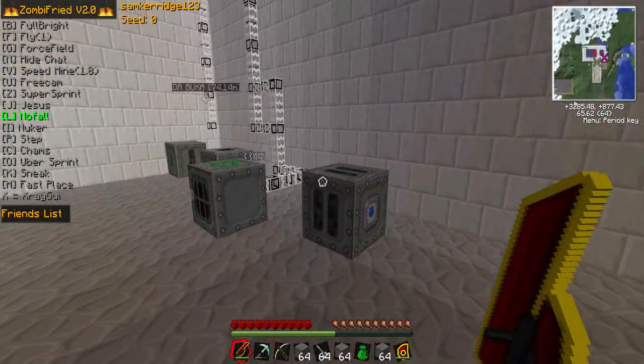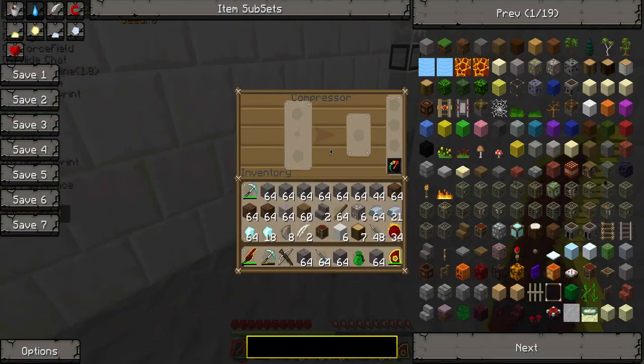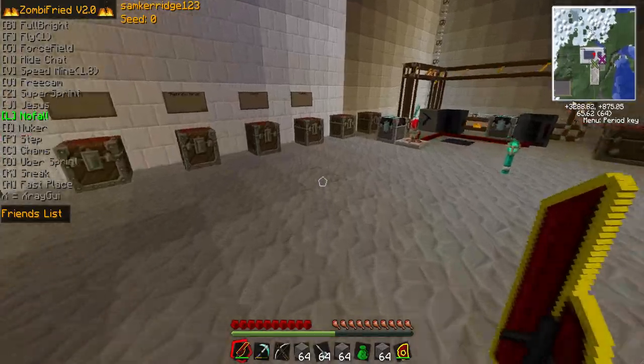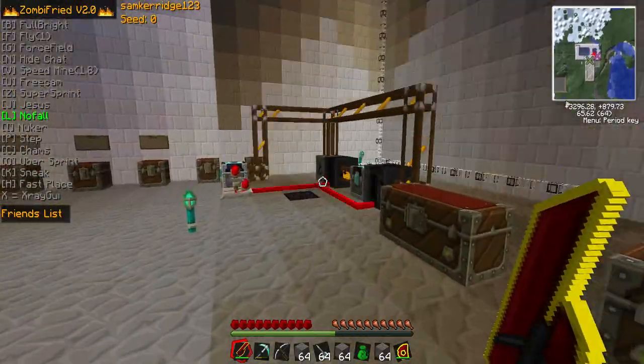So we've got a mass fabricator, which we used to make UU-matter, a recycler for the scrap to make UU-matter, we have a macerator and a compressor. We did have something else here — it was an energy cyclorlyzer or something, I can't remember. But anyway, this is our server.